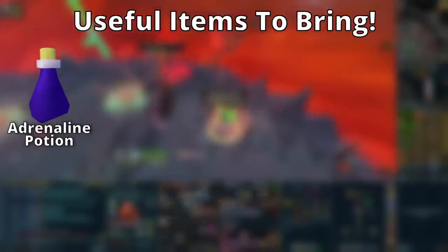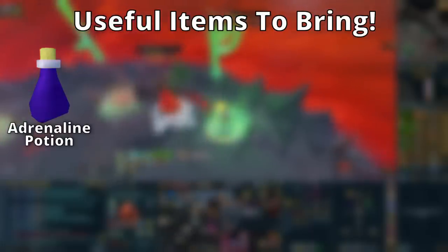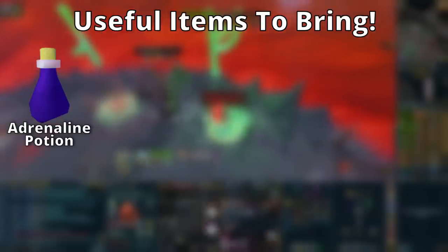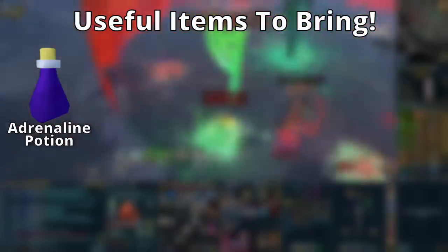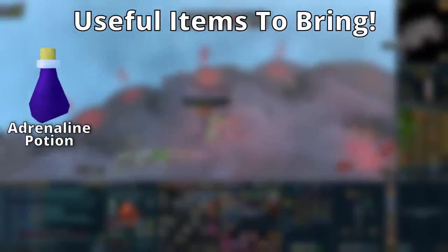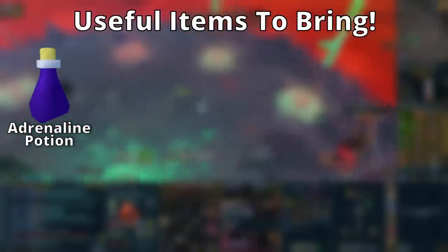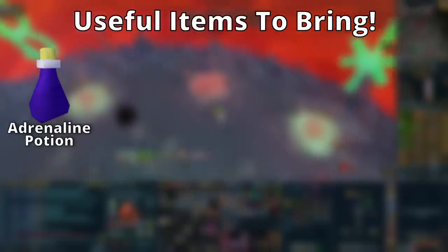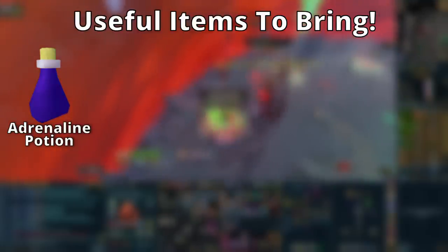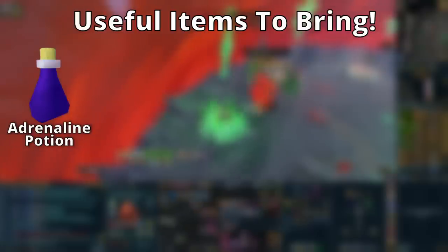Use an adrenaline potion every time you use Sunshine, Death Swiftness, or Berserk — add it to your rotation. If you have adrenaline renewals unlocked, use those as they're even better. The goal is to jump straight into thresholds after your ultimate, since thresholds do more damage than basics. Simply bringing an adrenaline potion will increase your damage a lot — it's been proven through coaching sessions, saving people several minutes off their kill times.